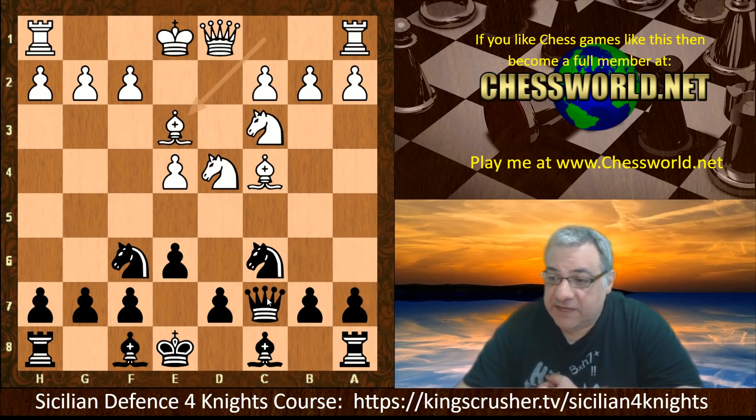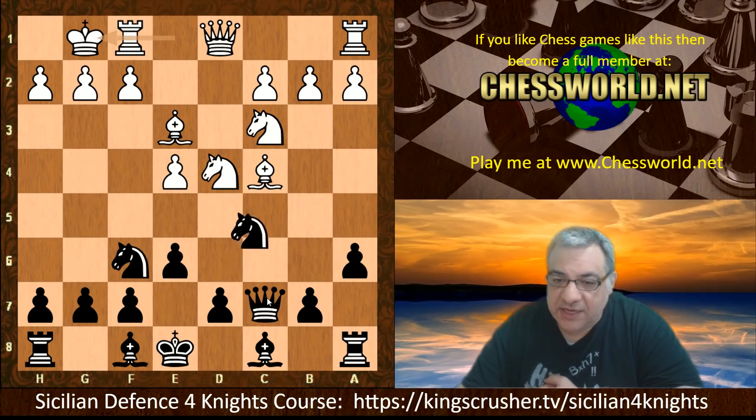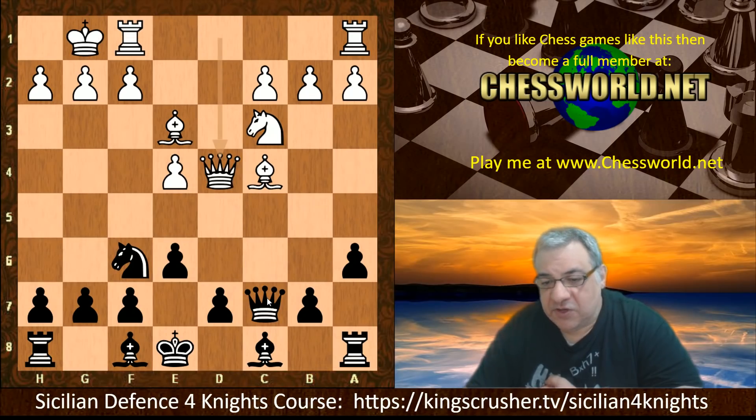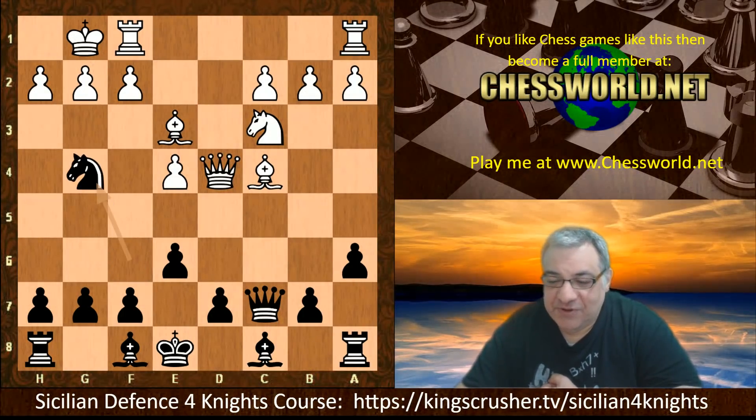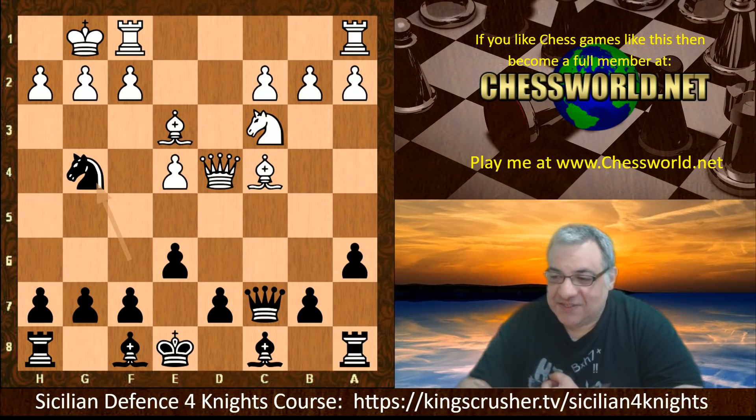Bishop e3 was played by Stockfish. So we have a6, White castles, Knight takes d4, Queen takes d4. One of the perks of the Queen being on c7 — it wasn't just looking at the bishop. We have the direct move Ng4 threatening checkmate, and Stockfish manages to see this tactical threat. Yes, e5 is played.